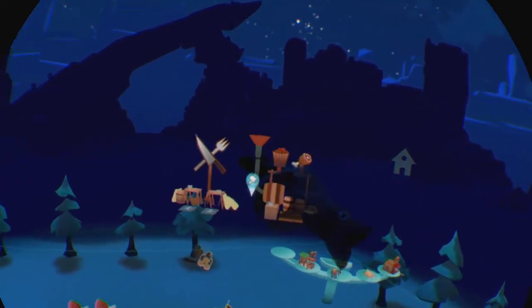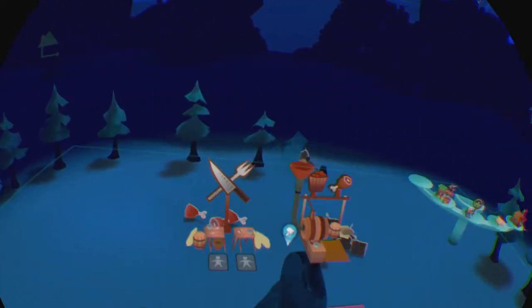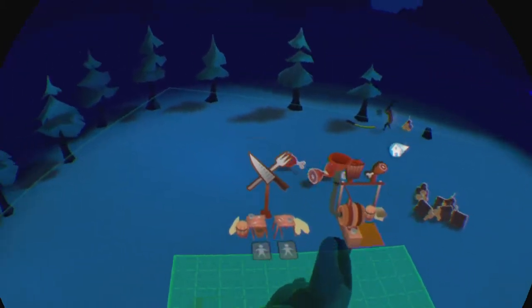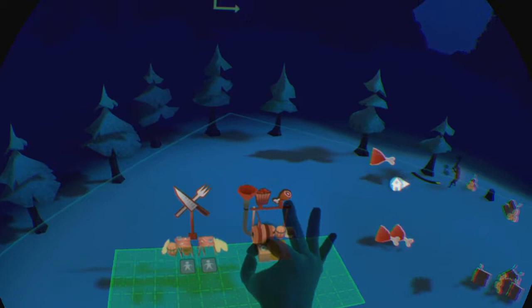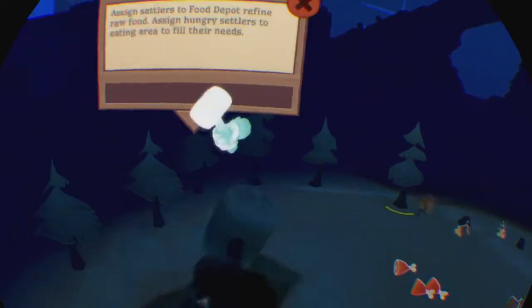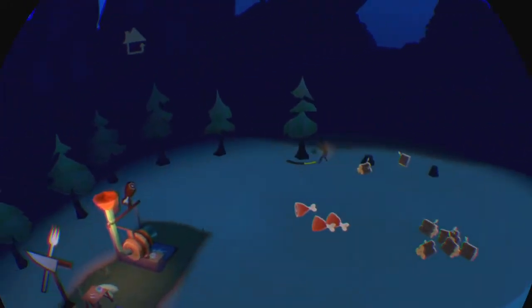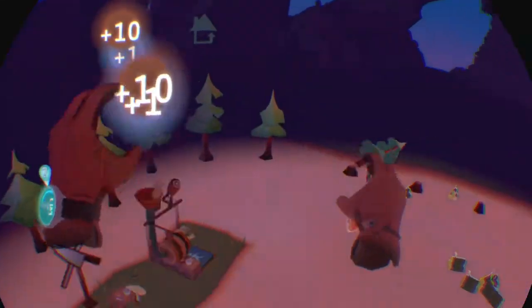Alright, we need to build a food depot. We'll build the food depot right here for now, and then you have to grab the hammer and smash it. Now you can prep some meals — raw food goes in, meals come out. Then we just put the raw food in here.